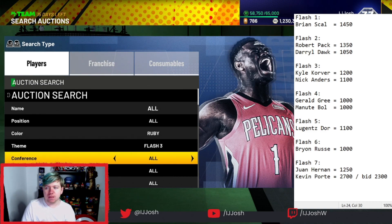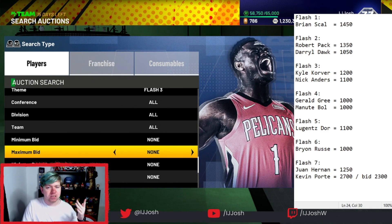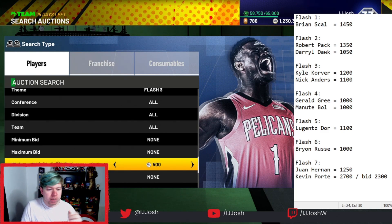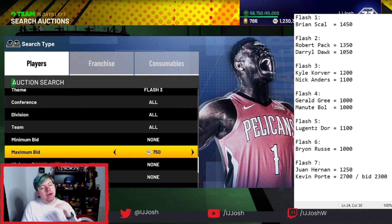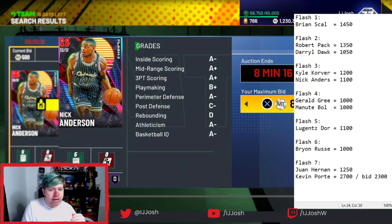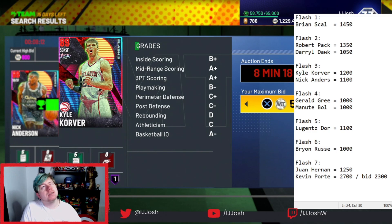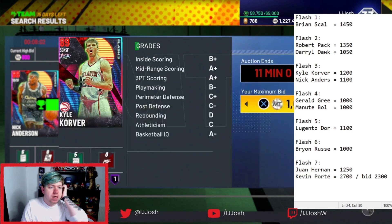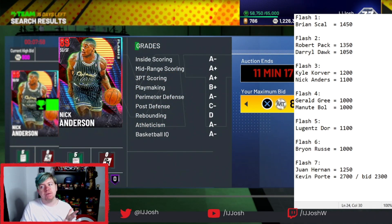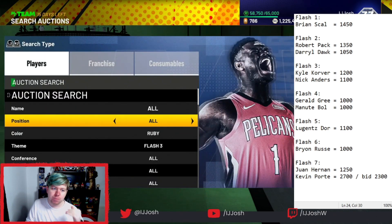Next ones are Kyle Carver and Nick Anderson — surprisingly some of the cheaper cards, because they're three-point specialists but badge-wise not really relevant anymore. Off the top of my head: sell Kyle Carver for 1200, you get 1080 back; sell for 1100, you get 990. So I'm going to be bidding about 900–950 for Nick Anderson, and about 1050 for Kyle Carver. Most of my MT is made through auction house refunds — you can't guarantee a refund, but you can guarantee some profit regardless.